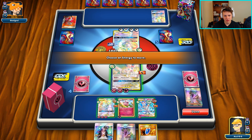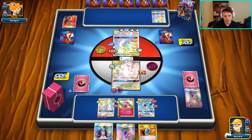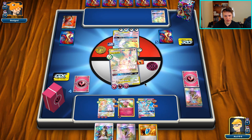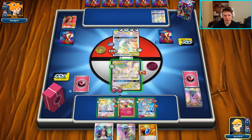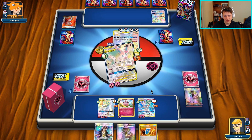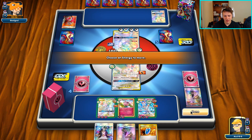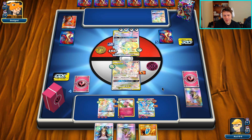I want the damage spread on the bench. I could have GX attacked there if I had the Pokemon Ranger, so now they can Damage Change to our active and then we can hit again. Oh my gosh, we might actually lose this one - it's getting closer than I wanted. There's another Todewong, but now we can go KO Todewong. We have pretty good odds of hitting a VS Seeker. They didn't play N - there's the Damage Change like I thought.